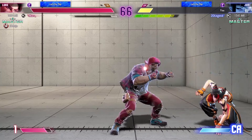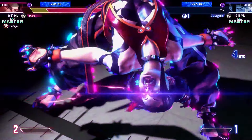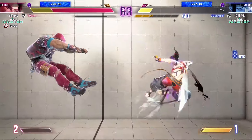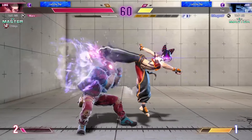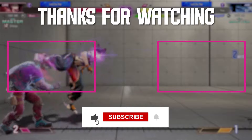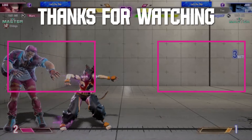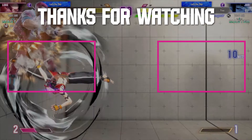So those are the five Juri combos that you should know. Each one of these combos is designed to help you maximize different game situations with the character — be sure to practice them and add them to your game in order to level up. Speaking of leveling up, if you want to improve even further, I have a video about the five things you need to know to improve in Street Fighter 6 — it's going to appear on screen, so go ahead and click on it because you just might learn something new.